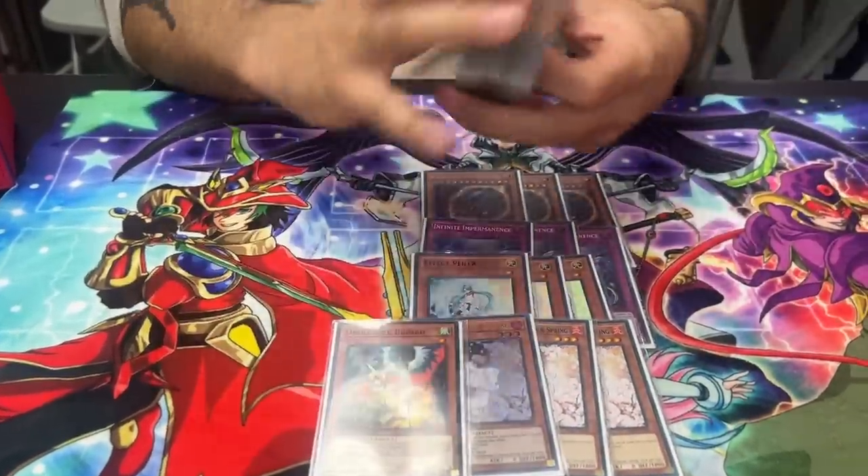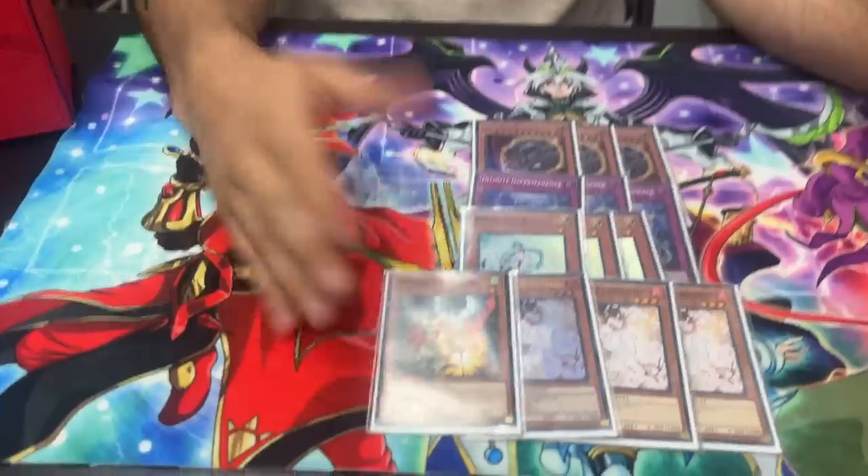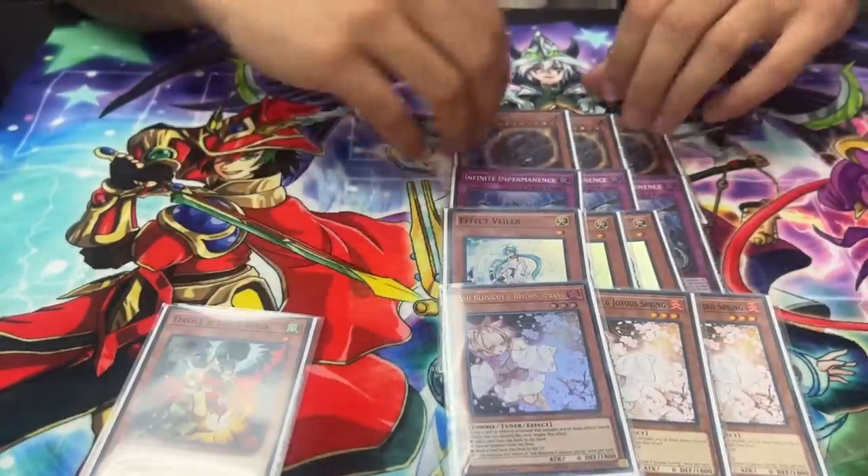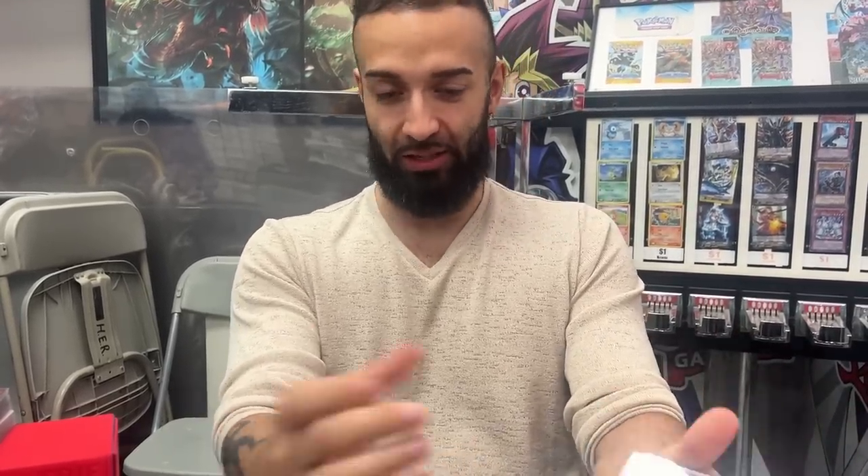We have 13 hand traps. Droll is also a Small World bridge for Reborn Tengu. I'd play three Droll too but I don't want 47 cards. Nibiru is number one by far — mathematically playing 13 hand traps means you'll open two. Nibiru plus any other hand trap is just an FTK. If you're playing 12 or more hand traps, Nibiru must be one of them even in a format where it can get negated — because Nibiru plus one other hand trap just cooks your opponent.